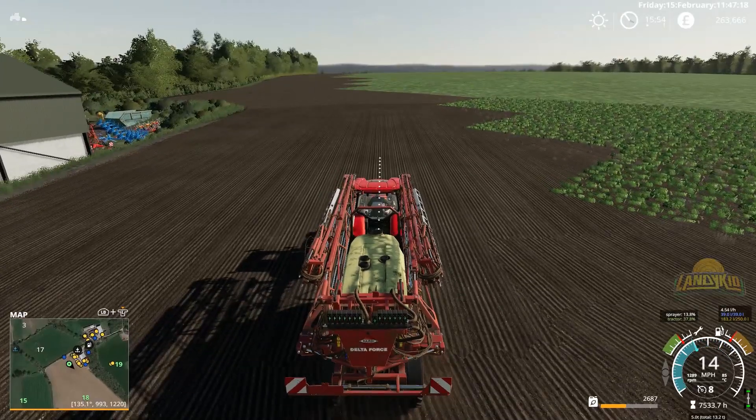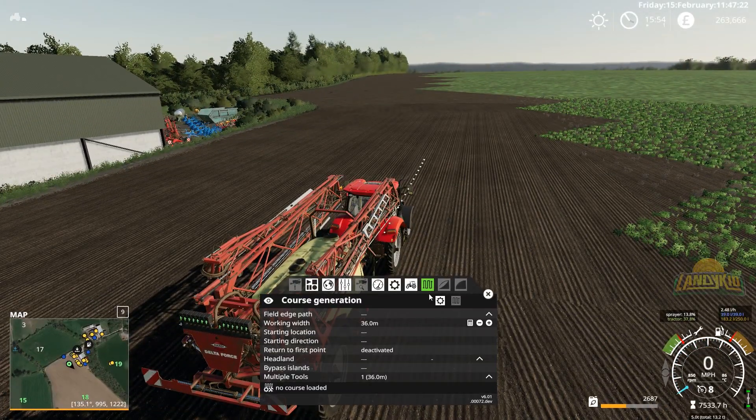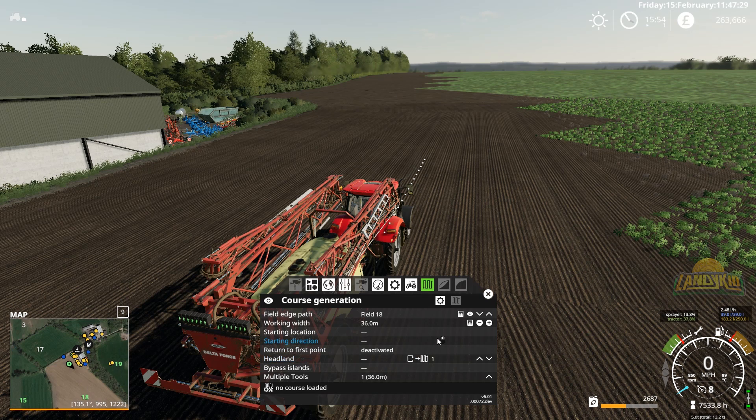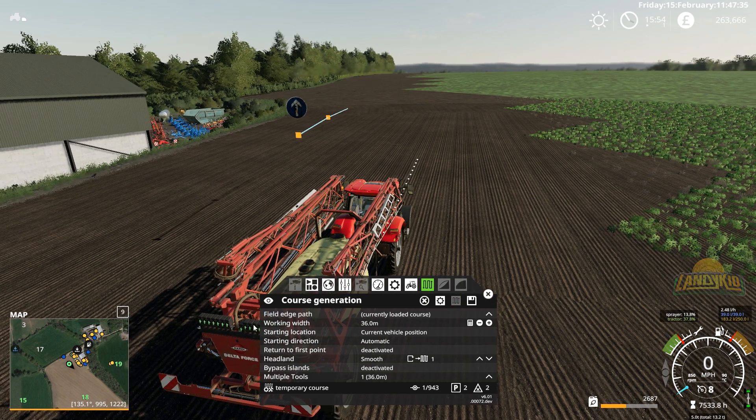So I started the course from over here. It spreads a course that I generally don't bother saving — I just don't see the point. They're easy enough to make as it's literally just one headland. Generate it, and hopefully fingers crossed it's going to be the same one — yes it is, perfect.